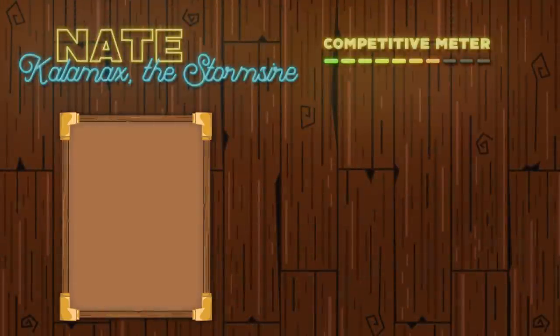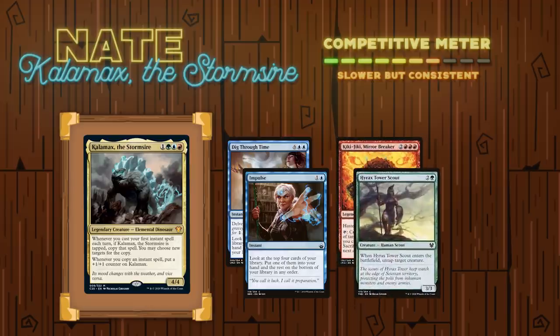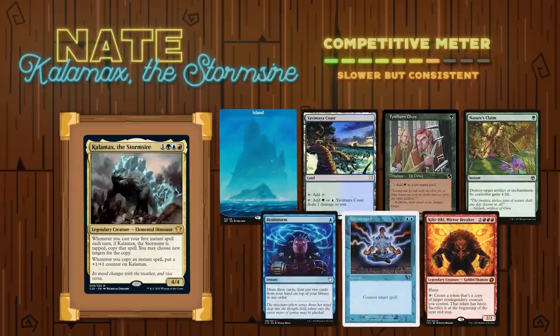Going second, we have Nate playing Kalamax the Stormsire. The goal of this deck is to get massive value off of playing instant-speed draw spells and getting copies of them through Kalamax's ability in order to find his combo — the primary one being a Kiki-Jiki line where he generates infinite hasty tokens and swings out. A really good card in this deck is Chord of Calling because you can convoke Kalamax to tap him to copy it and get both of the creatures he needs to win. Nate's opening hand contained an Island, a Yavimaya Coast, a Fyndhorn Elves, a Nature's Claim, a Brainstorm, a Counterspell, and a Kiki-Jiki Mirror Breaker.